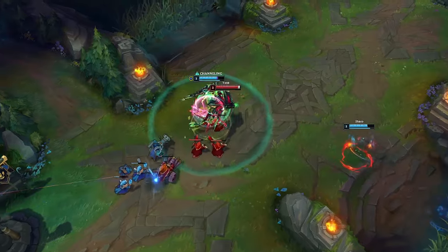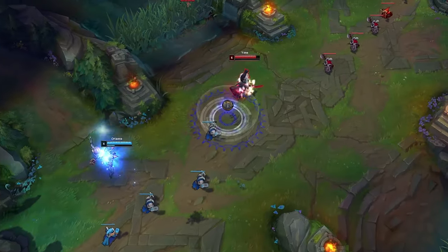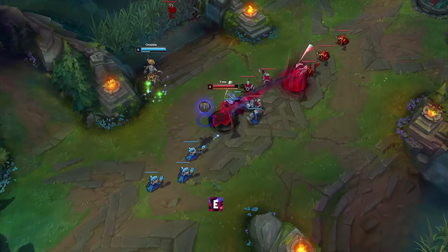Using E when you are ganked is suicide — never do this. But if you still use E when you are ganked, try stacking your Q to outplay your opponents.